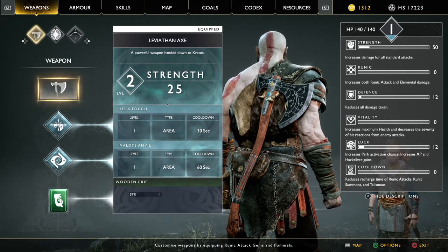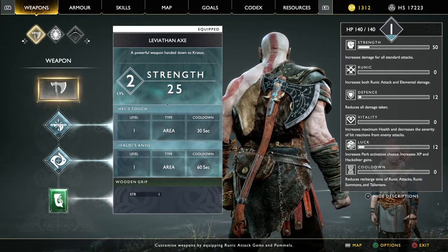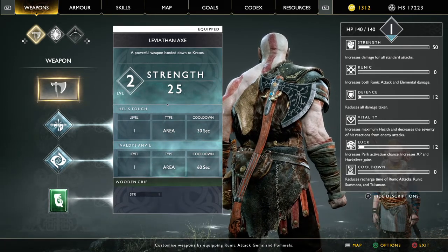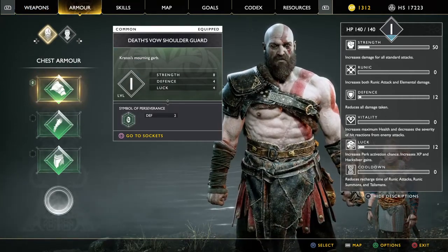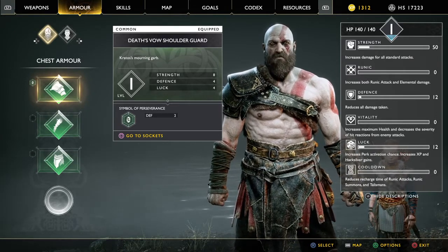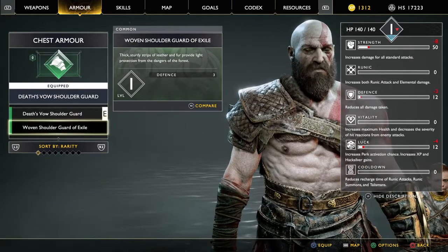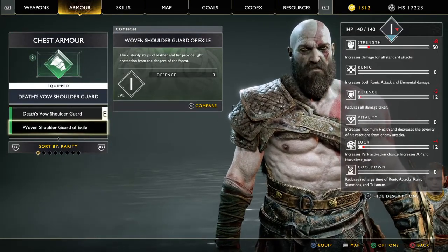By increasing the quality of your equipment — that is weapons, armor, etc. — you directly increase the potency of the related stats. Going to armor, you can see here the Death Vow Soldier Guard, for example, that came with the pre-order of the game. It gives me 8 strength, 4 defense, and 4 luck, whilst another piece of equipment, the Hoven Soldier Guard of Exile, just gives you 3 defense.